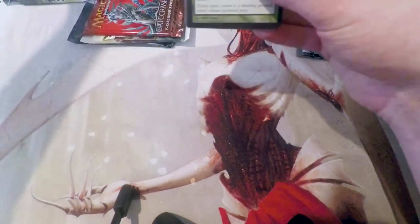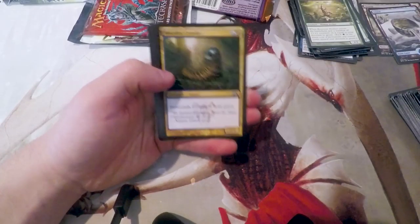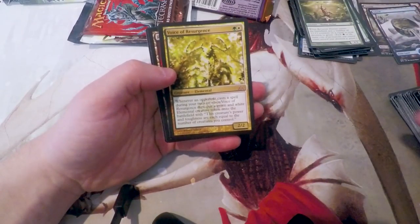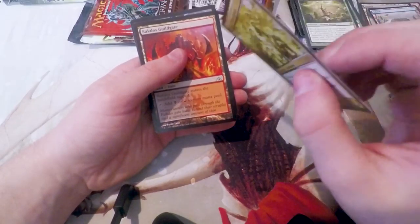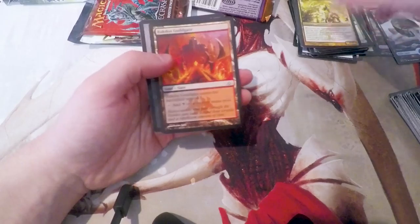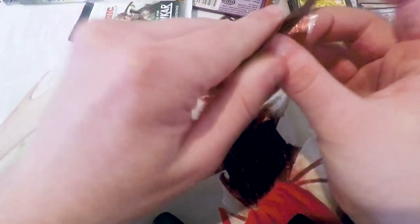Dragon's Maze — what do we want out of Dragon's Maze? Voice of Resurgence, or Ral Zarek maybe, would be kind of nice. Crypt Incursion, Maw of the Obzedat, Woodlot Crawler, Gleam of Battle. Oh wow — I will take that: Voice of Resurgence! That is a great pickup. The card itself looks a little bent, but that's pretty good — that's about as good as it gets, I think. Happy to see that.